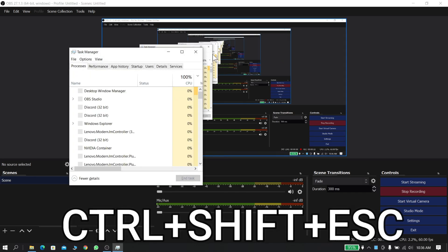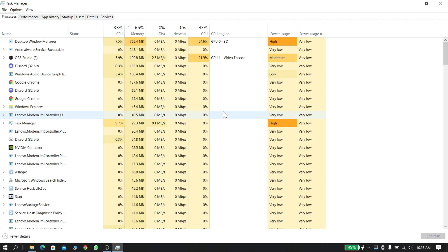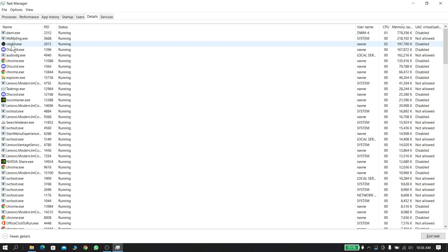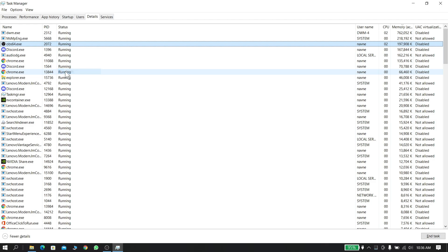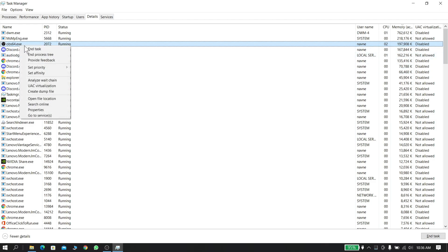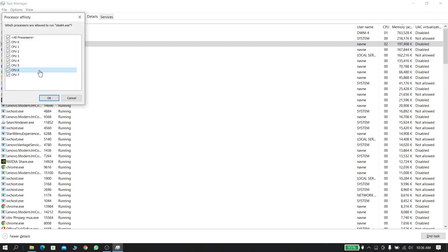Now press Ctrl + Shift + Escape to open Task Manager. Go to the Details tab. Now right-click your recorder and set the priority to High. Then right-click your recorder again and set the affinity to full.